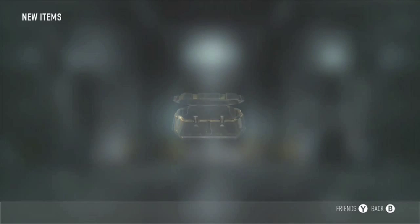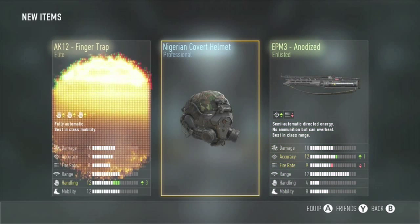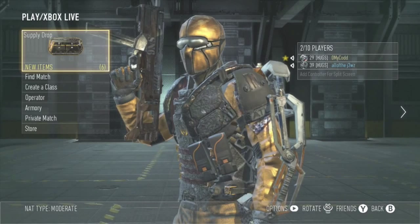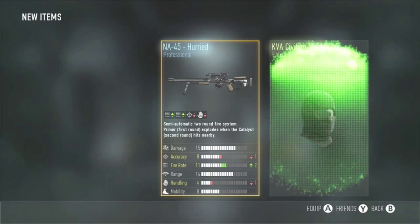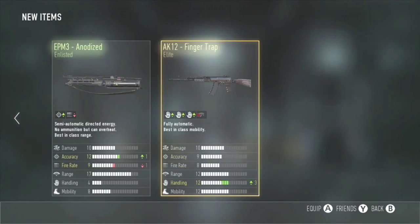Got ourselves two more supply drops. Elite AK-12 — not too bad, I will take that. It's not the RIP but still pretty dang cool. NA-45 Hurried — I already have that. But we did get ourselves an Elite AK-12, so I can't complain about that. I might have to try that one out.